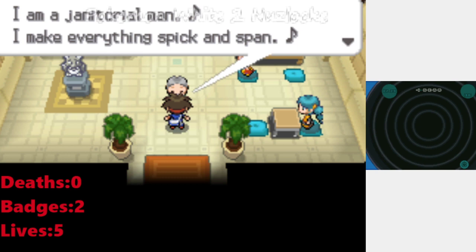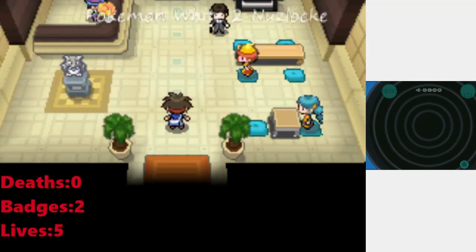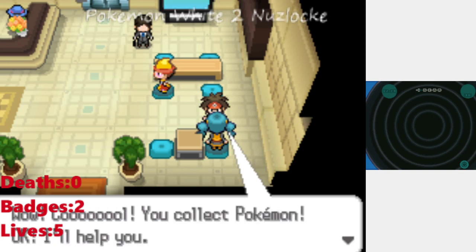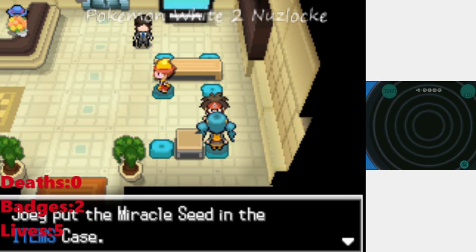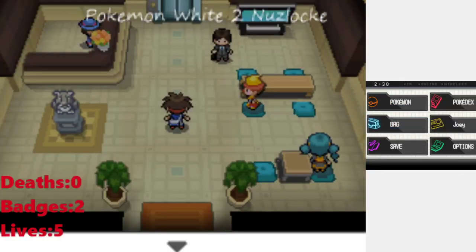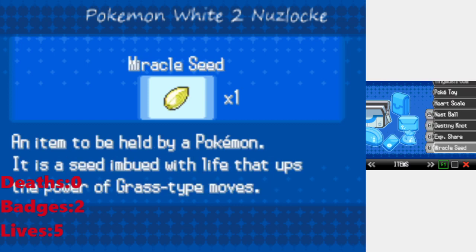We get a Miracle Seed — it raises the power of Grass-type moves by 10%. If you chose Snivy you get Miracle Seed, Charcoal if you chose Tepig, and Mystic Water if you chose Oshawott. I'm going to put the Miracle Seed on Seto Kaiba immediately.